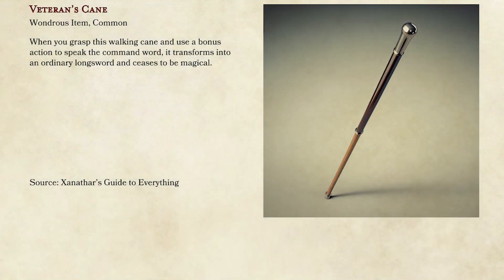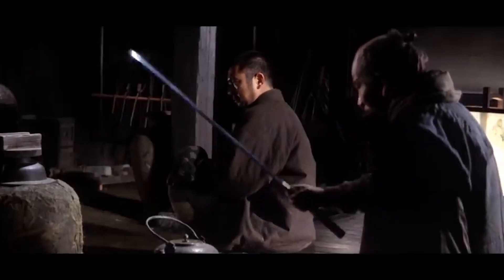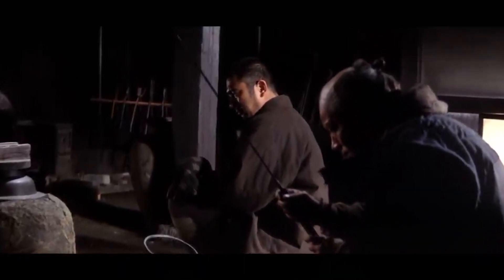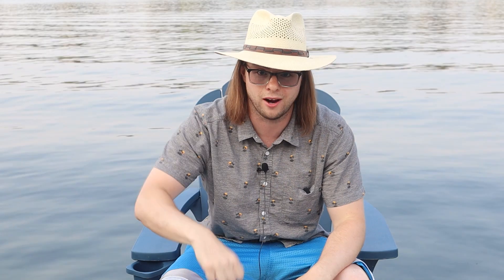The second item is a basic cane that, when you say the command word, transforms into a longsword. I'm actually kind of upset that Rictavio doesn't have this in Strahd — maybe he does now, but I'm pretty sure it's just a sword cane. It's not a magical weapon, it's basically an illusion. It could be useful in certain situations, and it's something super easy to hand out. You could just make it a plus one if you wanted, but as it stands I think it's pretty cool.